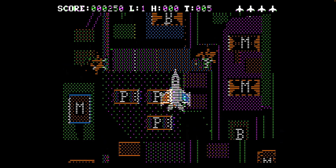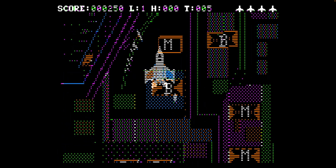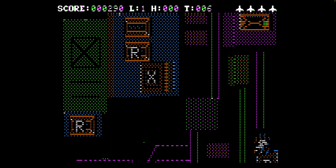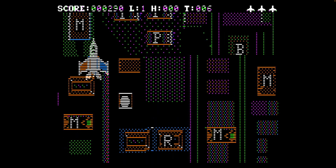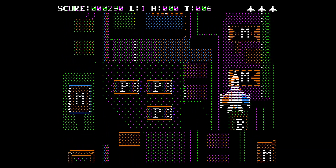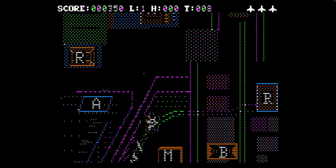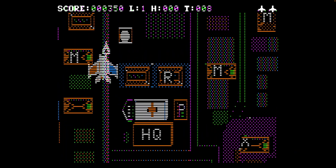You do have to avoid those P's, which are POW camps, and the hospitals — the pluses. I think the P's will half your score, and if you hit a hospital it takes all your score. I'm not sure if there's a good way to avoid the airbursts or predict where they're going to come up.